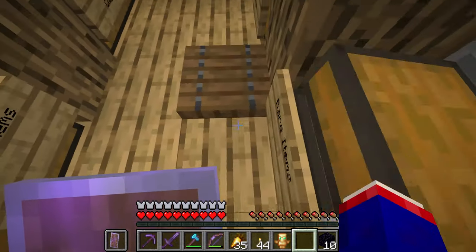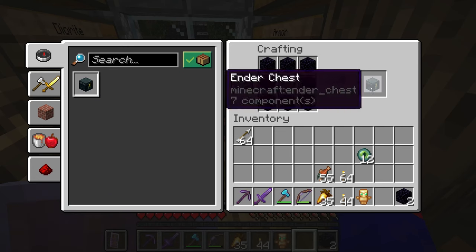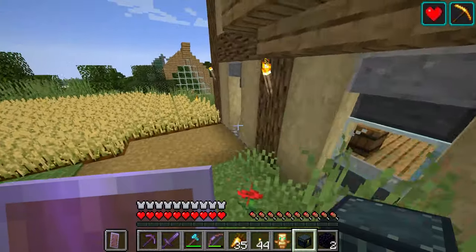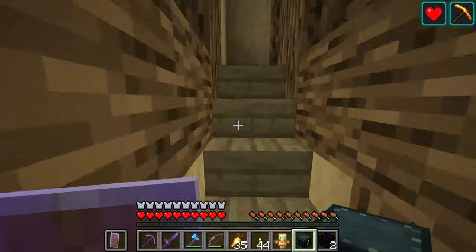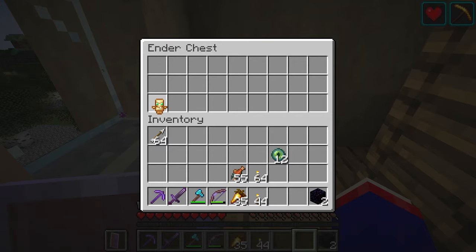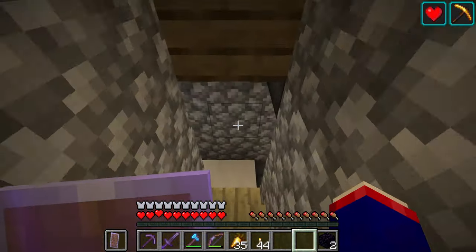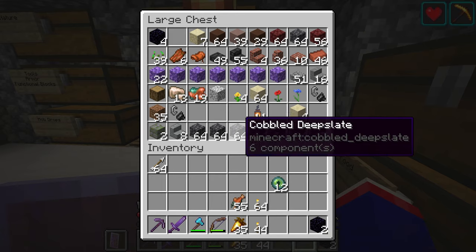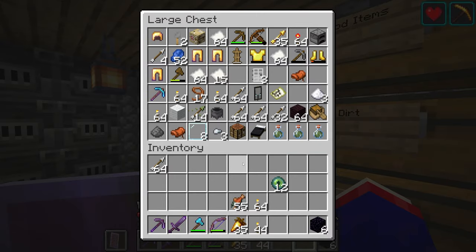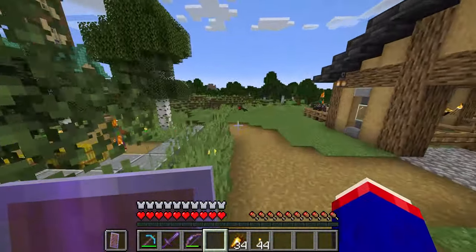I also should create ender chests, because with an ender chest I can store things that I may need later and have access to stuff that I don't necessarily want to bring but kind of need. So we'll be doing that, and this way I can also afford a little bit more loot in this adventure. Now that I have my provisions chest, I need to go ahead and make a quick stop by my mob farm.